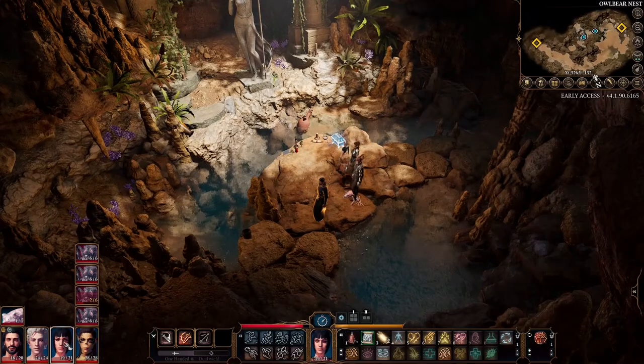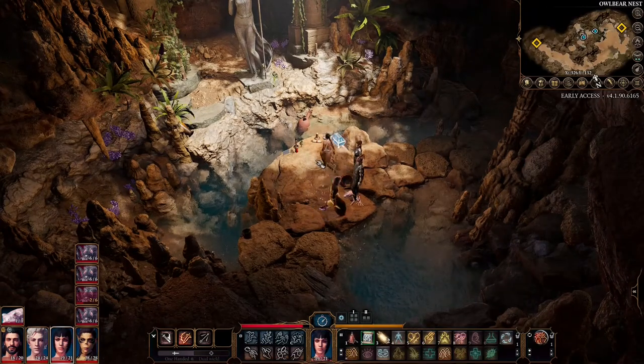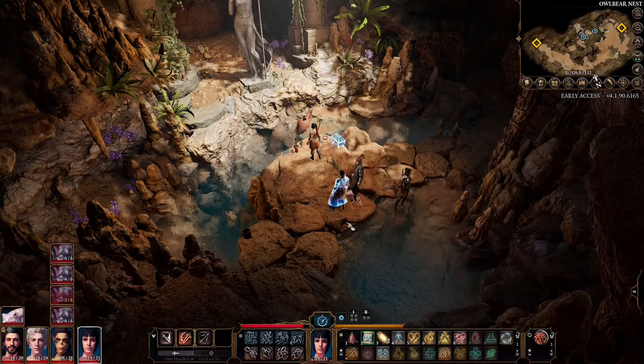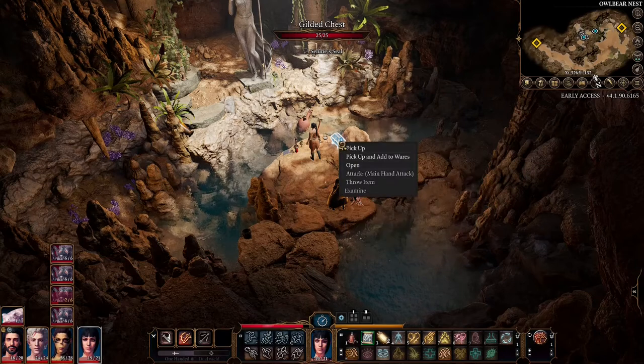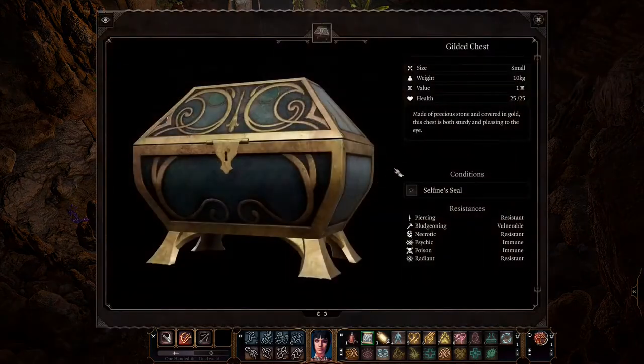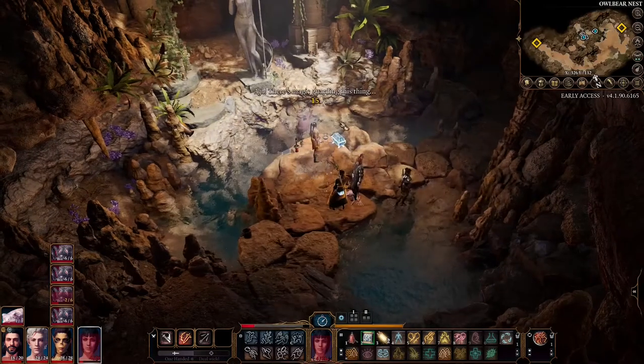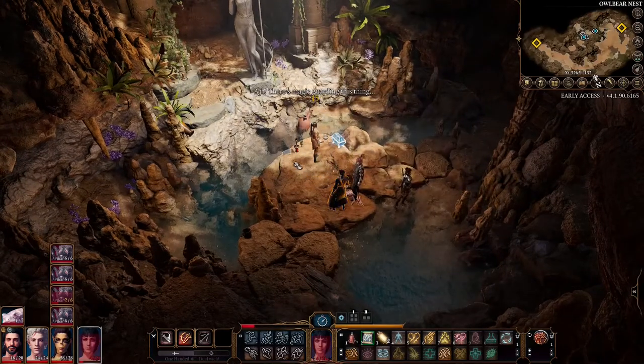So let's choose Shadowheart. You see — it strikes you with magic if you try to open it.